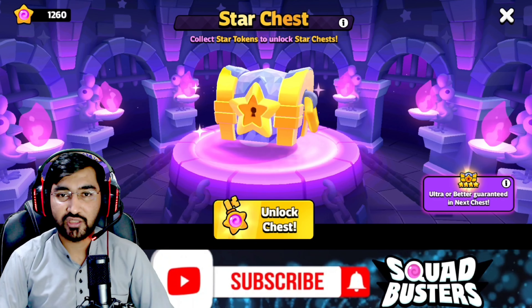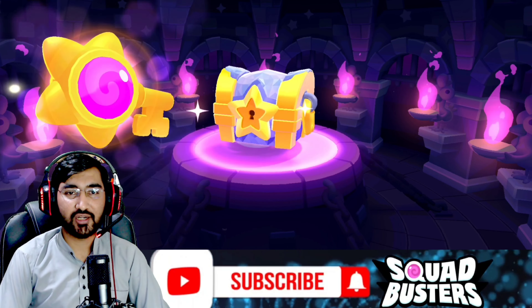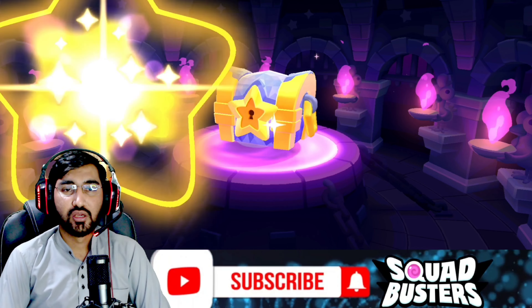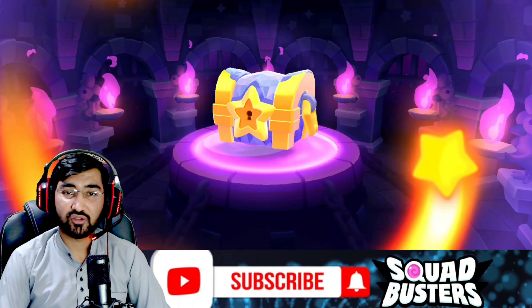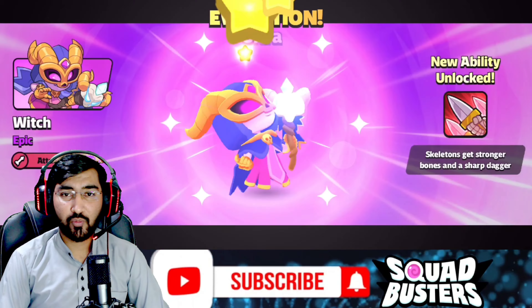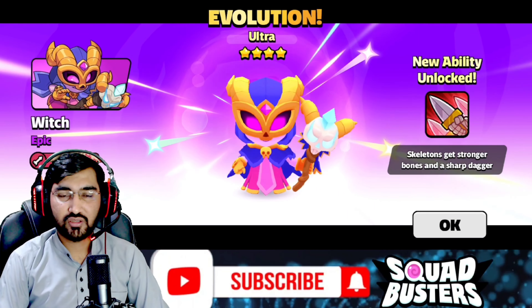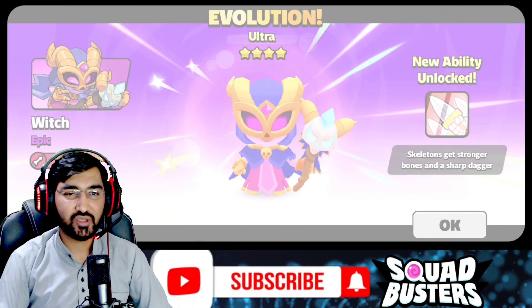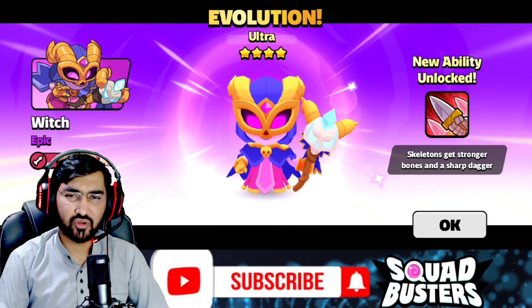The timing of this video clip is just a bit changed — this should be the first clip. Now this is the guaranteed ultra or ultimate, and I wish this guy gets Barbarian King ultra. It's an epic — and it's the Witch. Witch is really not good as ultra. I really don't like Witch — I never use the Witch.